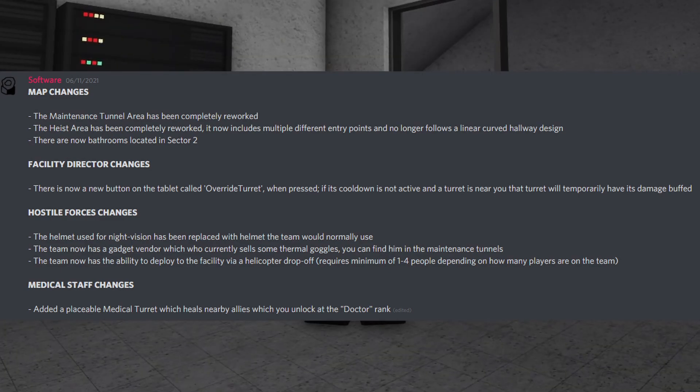For Hostile Forces changes, the helmet used for night vision has been replaced with the helmet the team would normally use. The team now has a gadget vendor who currently sells some thermal goggles — you can find them in the maintenance tunnels.